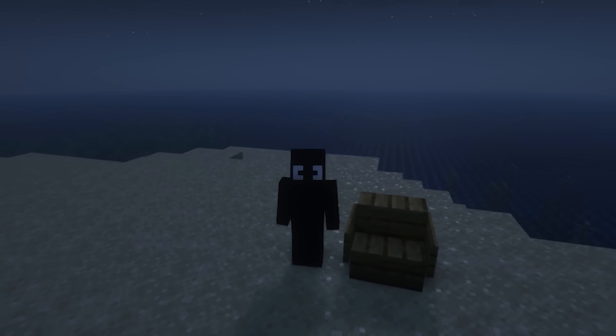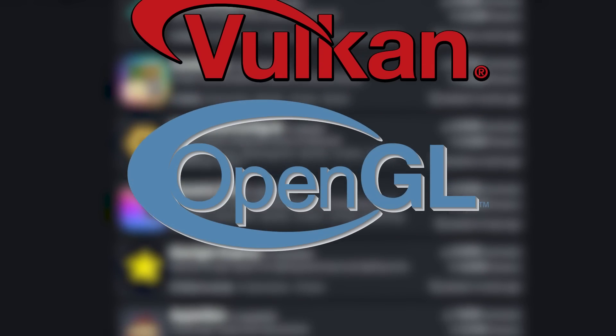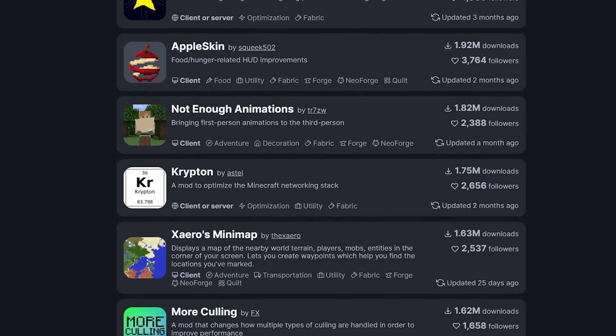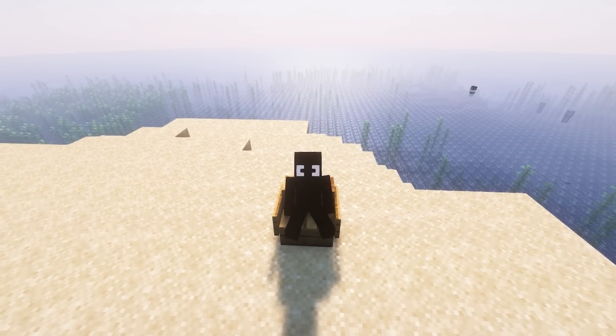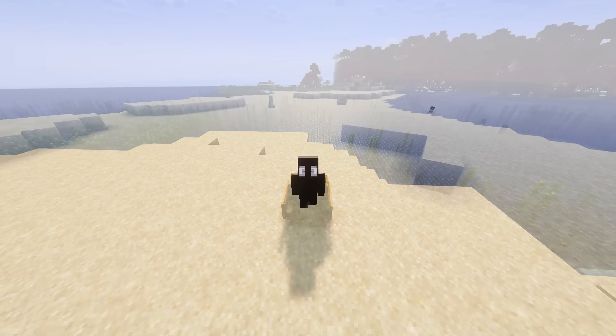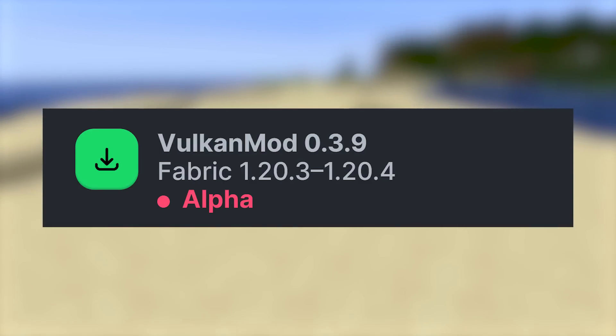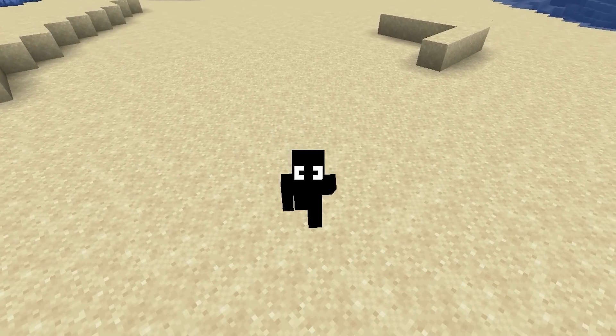So is it actually worth moving to Vulkan mod? In my opinion, no. Since Vulkan is a completely different renderer compared to OpenGL, and many mods for Minecraft are written to work correctly with OpenGL, that makes about 80% of existing mods incompatible with Vulkan. I think this mod has big potential in the future since it is still in alpha, but right now it just doesn't make sense to use it.